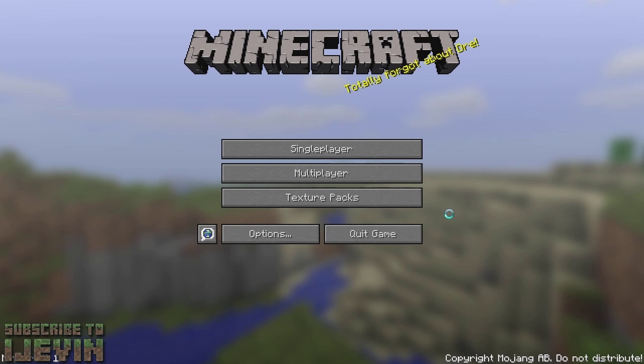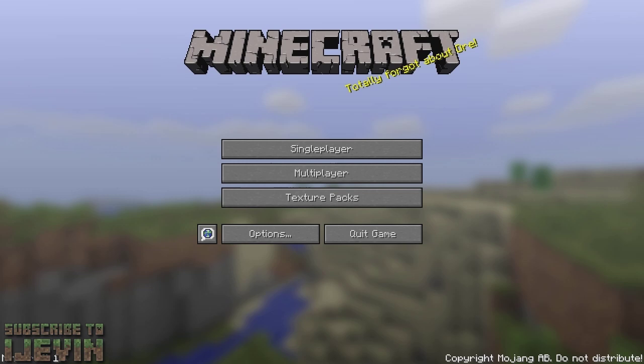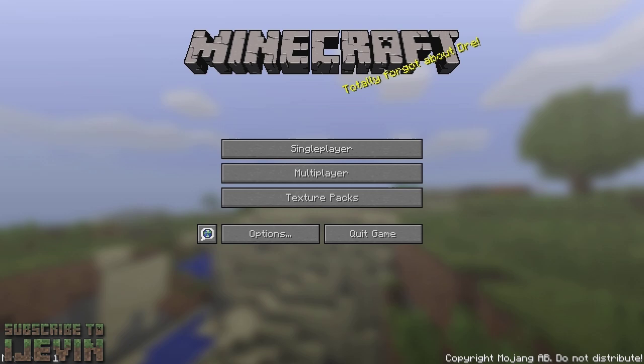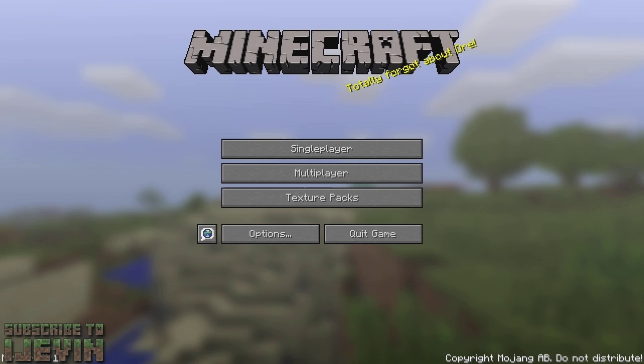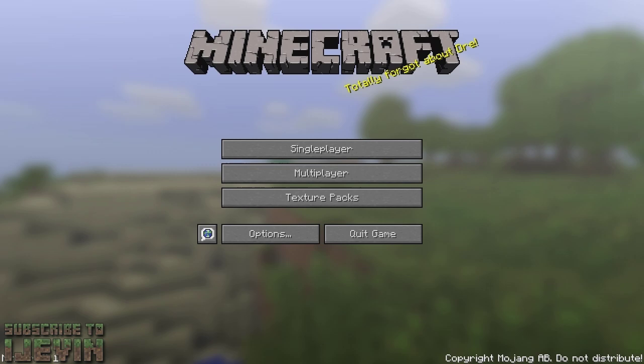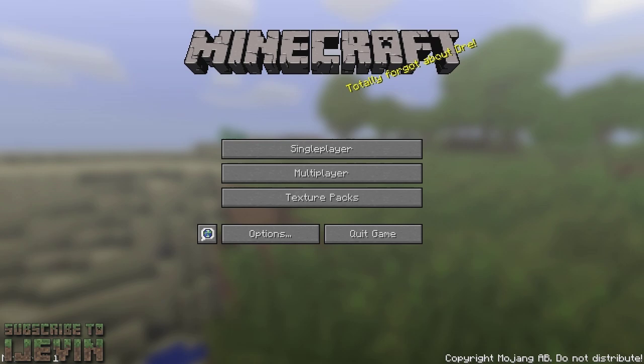Starting off, we're going to be covering gameplay and fixes — just general overall Minecraft stuff. The overall stability and performance they're trying to improve. They've reduced CPU, RAM, and bandwidth usage, compressing all of this to get the game to run a lot smoother. Accelerated chunk loading means as you're walking, the chunks ahead of you will load faster so you don't have giant holes in the ground. The nether is a lot less laggy now.